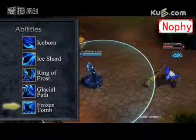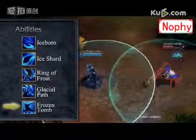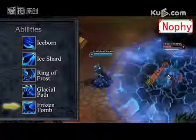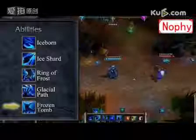Lysandra's ultimate ability is Frozen Tomb. It has two different effects depending on who it is cast on. If Lysandra casts this ability on an enemy, it will stun them for 1.5 seconds and create a large Ice Field that damages and slows enemies for 3 seconds.